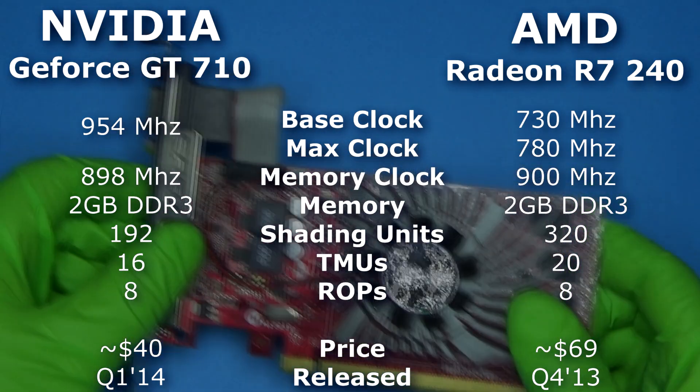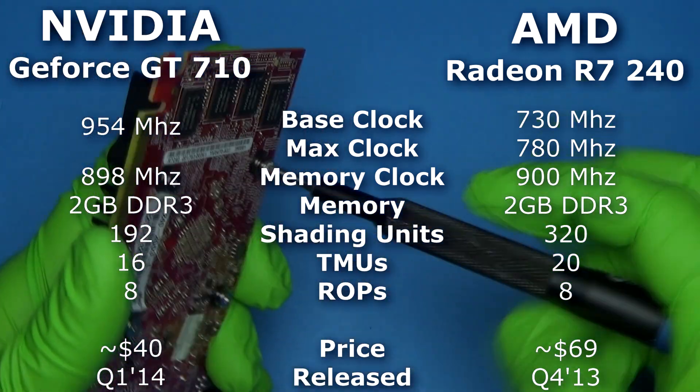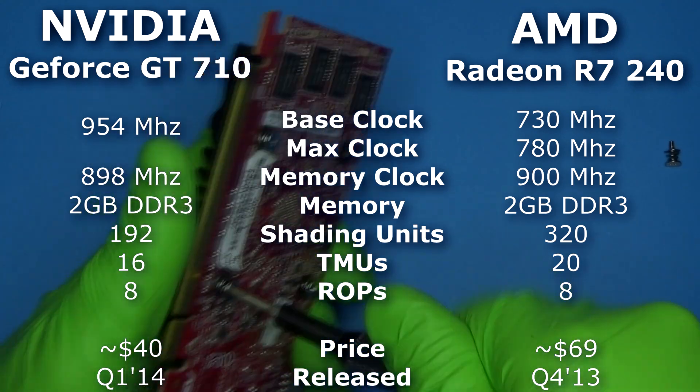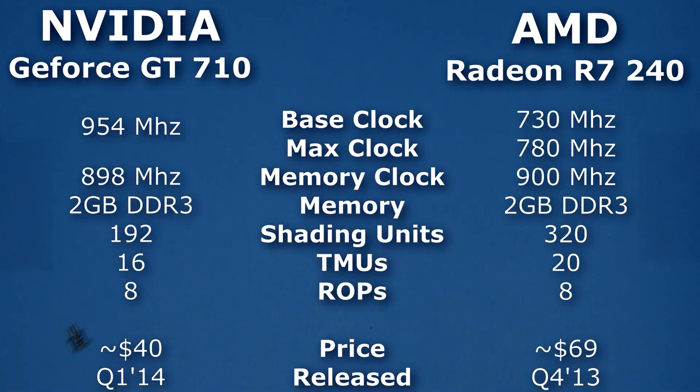The R7 240 was released a few months before the GT 710 and cost about $30 more. It was a low-profile, low-performance card used by many OEMs, especially Dell and HP. Spec-wise they were fairly similar, and although both had various versions, the ones I'm using here have 2 gigs of DDR3 memory.